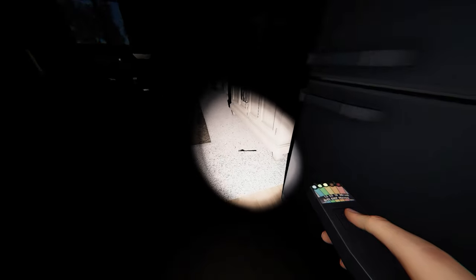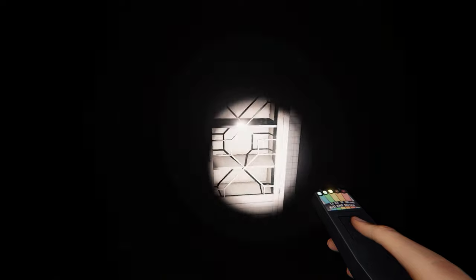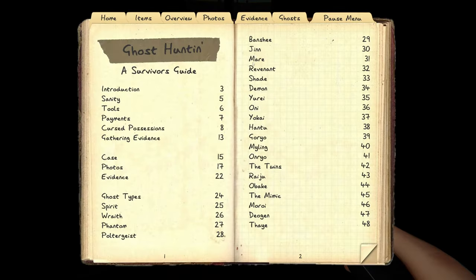It was over here. Okay, so we have a dining room ghost it looks like. EMF 5 — wow, okay, that is cool.